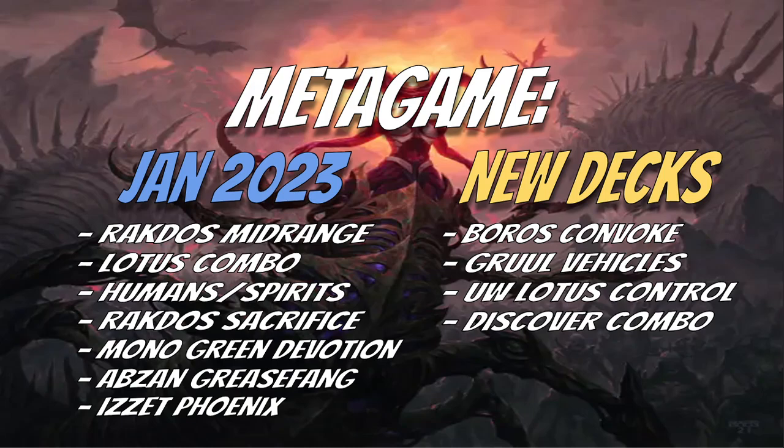Some new decks that have come along: obviously the Boros Convoke deck, which is definitely one of the best decks in the metagame now. We have Gruul Vehicles, which got a decent upgrade in Migloz, Maze Crusher, as well as Voldaren Thrillseeker — definitely a very good card from that set. Then Blue-White Lotus Control with Strict Proctor — putting in your Lotus Field and having the ability countered is great. And the Discover Combo, which is a very, very new deck overall. The decks that were good at the beginning of the year are still pretty solid, though I see a little less Sacrifice and a little less Lotus Combo.